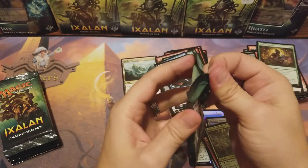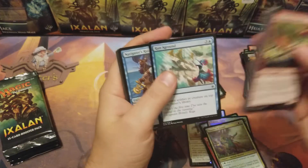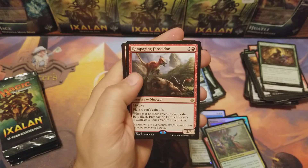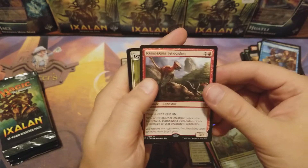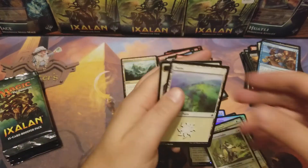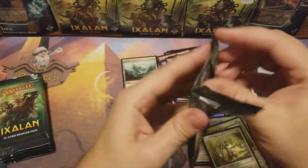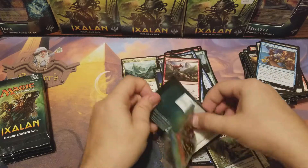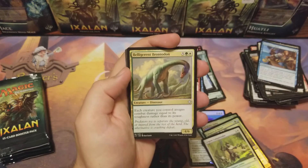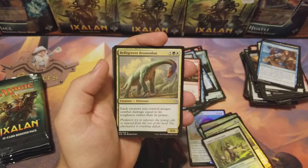Navigator's Ruin, Seekers' Squire, Bellowing Aegisaur, Rampaging Ferocidon — and my foil: Legion's Conquistador. This is gonna be the pack with the good one, I know it. Stop getting Belligerent — damn piles!